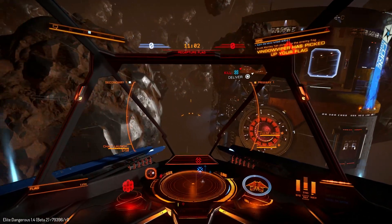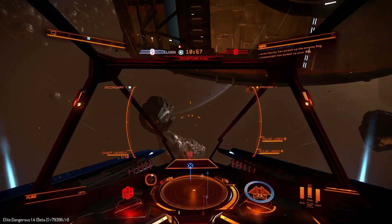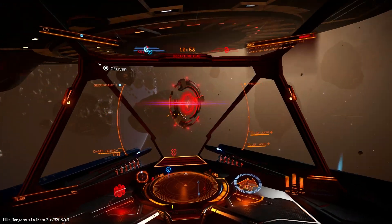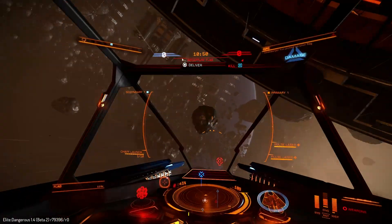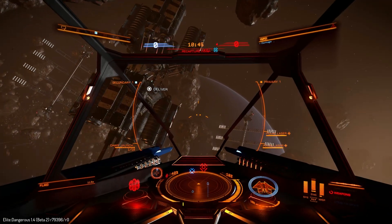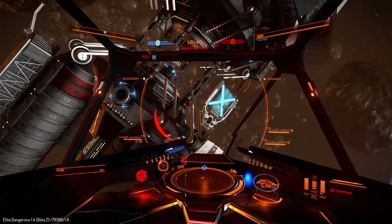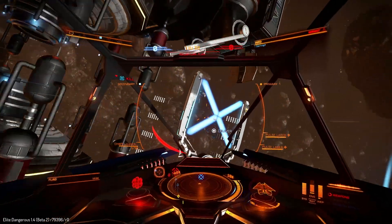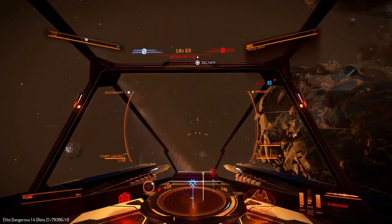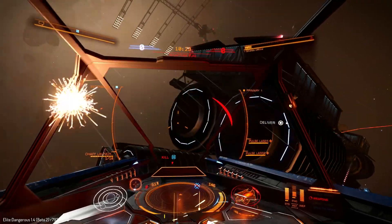I have the flag and I instantly have the attention of all the hostiles. All power to the engines, no power to the shields — this is probably a bad idea. I can pick up this weapons boost thing which will make my weapons more powerful; probably better that I pick it up rather than the enemies following me. So there's other stuff floating around the arenas. Did I drop that flag or did I lose it? I'm gonna slide around here.